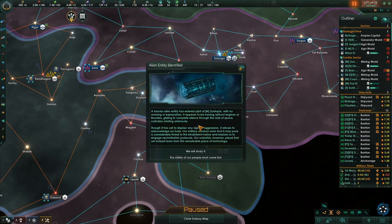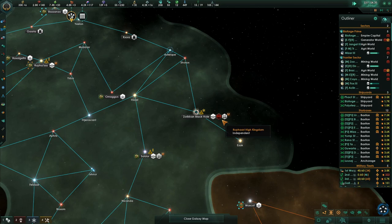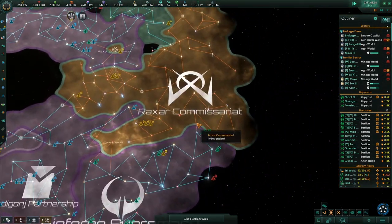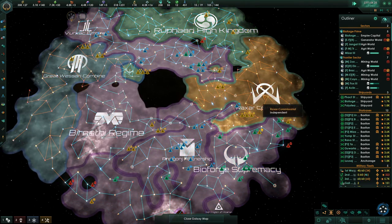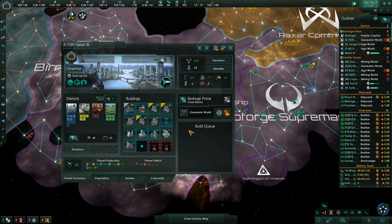Alien entity identified — the tubular alien entity that has entered Zootopia with no warning or explanation appears to be moving without engines or thrusters. Yes, we will study it — the enigmatic guest. The Rufari High Kingdom are our friends — we don't have to worry about these, which is good for the most part. This got a lot more complicated. I was going to go off to the Raxar Commissariat but joining that federation made things a lot more complicated.